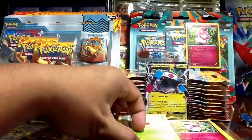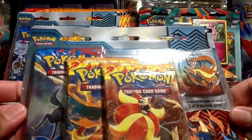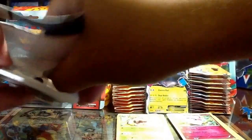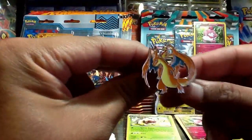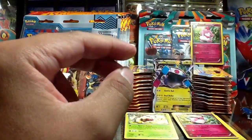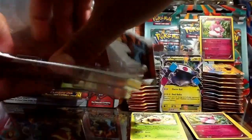Not bad. Not bad for the first blister pack with the Magnezone EX. Let's go ahead and move on to the Mega Charizard Y version blister pack. So at the end of everything, be sure to comment below which one was your favorite, which blister pack. This is the Mega Charizard Y version pin — let's get these packs out.